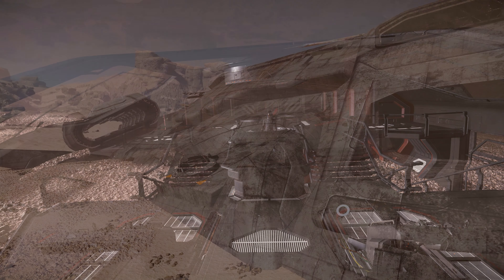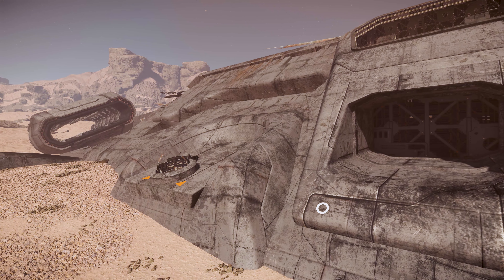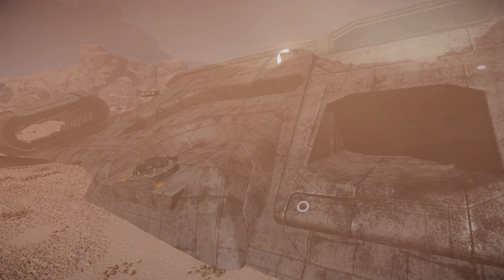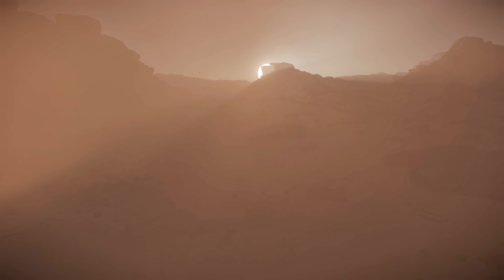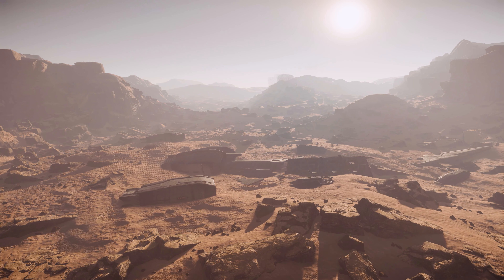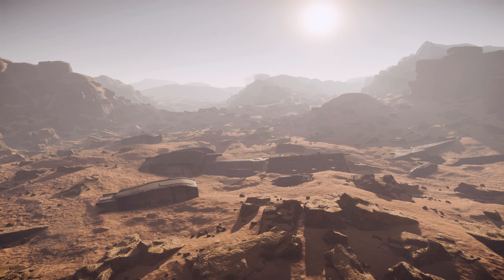The wrecked Javelin on Daymar is an interesting place to go out and visit — simply as a sight to see in the verse, to think about some of the stories past and present, and the future that you might write in the game. If you'd like to see more such sights, you might be interested to explore the other location spotlight videos on this channel.